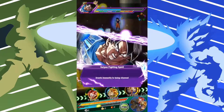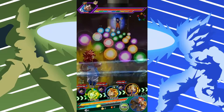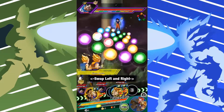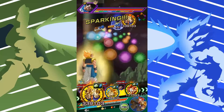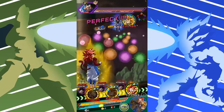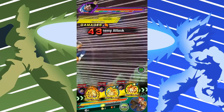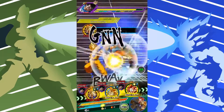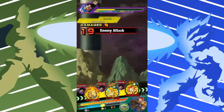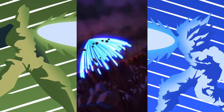When Gogeta transforms into Gogeta Blue, I believe he loses Golden Warrior and adds Warrior Gods. He keeps Super Saiyan. So that's actually fine, because Golden Warrior is just a Ki link, and we have more than enough Ki with links to get the super attack.